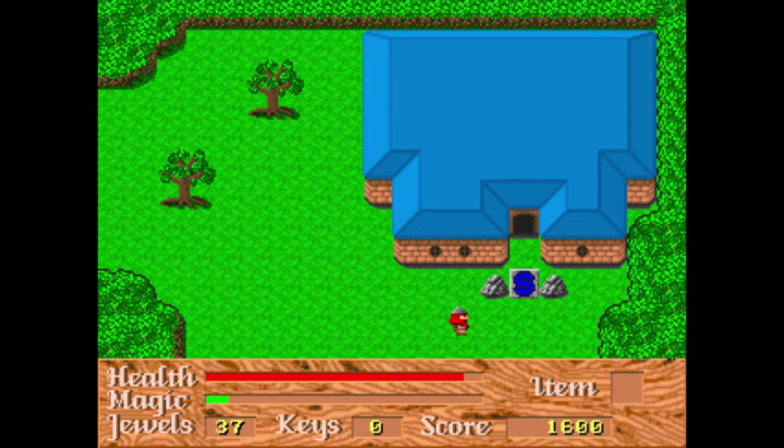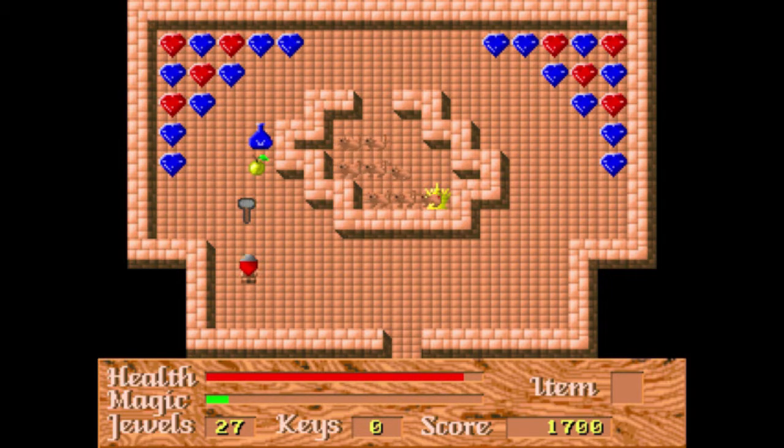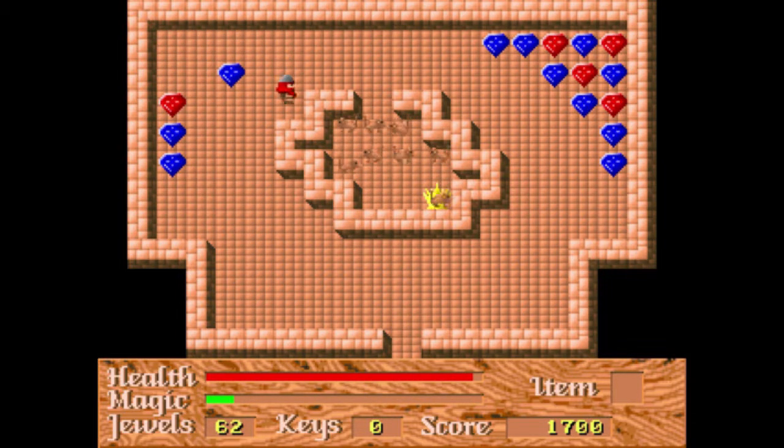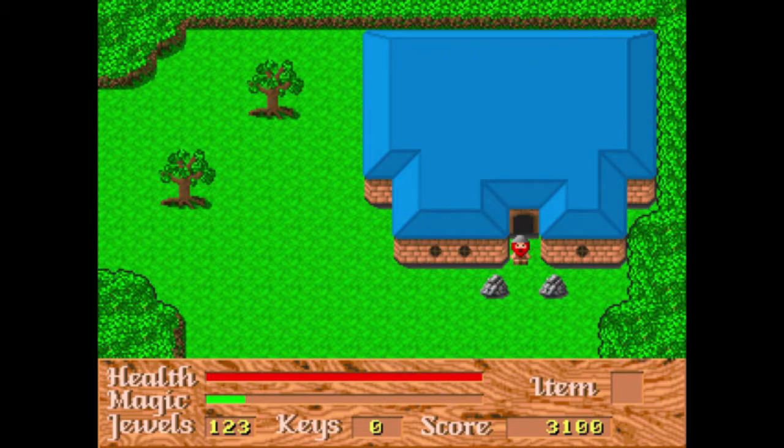These dollar sign doors — they cost money to get through. This one costs ten jewels, and inside is a lot more money. There are also rats or something in here. The crown I just got just adds to my score — in-game it doesn't really do anything functional, it just adds to my score.